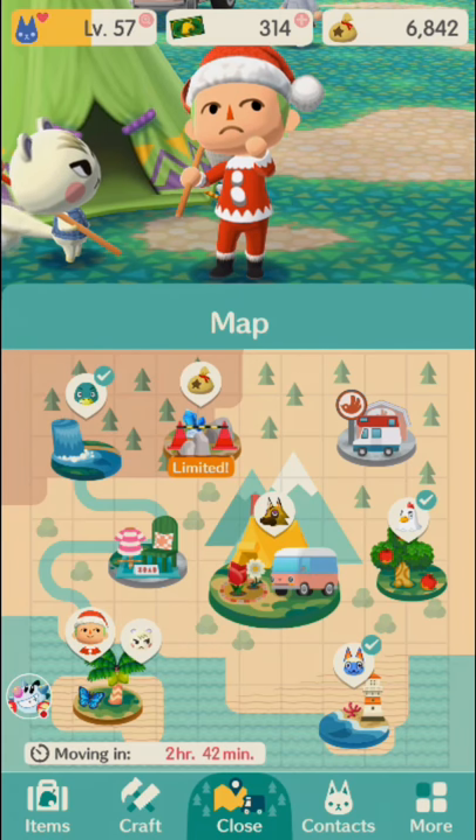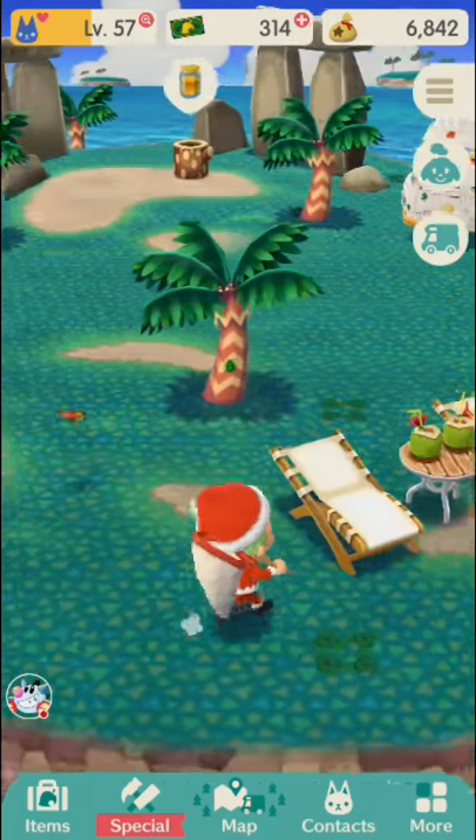I'm really excited about all the new villagers and it seems we're going to get them at a speedier clip. I did some math — I forget the exact specifics, but it was going to take like three years if they only gave us four animals every couple of weeks. There are like 333 animals as of New Leaf. But if they give us seven at a time and we're getting them every couple of weeks, that's pretty cool.